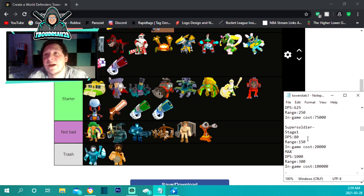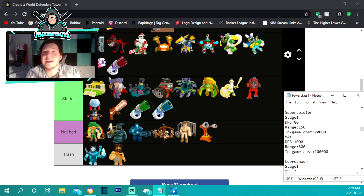The super soldier is under not bad — it's a fine line between that and starter. When you start out it costs 20,000 and has 80 damage per second with 150 range. Maxed out he does 1,000 damage per second and 300 range for 100,000. It's just too expensive for what you're getting — there are other towers that do more for cheaper.